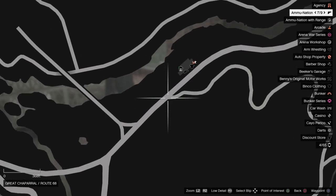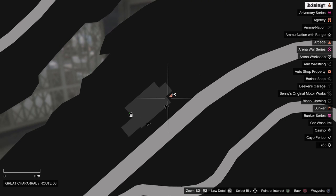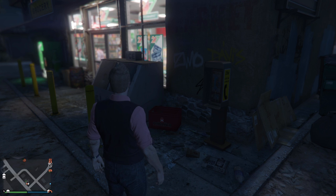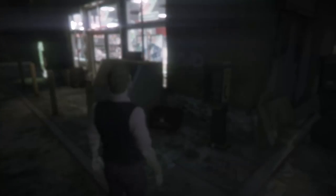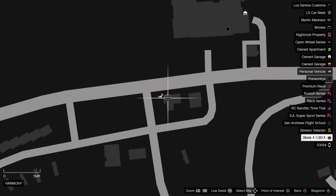Payphone location number twenty is right near the entrance of the military base by this garage — you can purchase the gun store and clothing shop on the corner over here. Moving to payphone location number twenty-one: keep in mind these are now going to be over in the Sandy Shores and Palito Bay area. This one is right over here, pretty much at the beginning of the area, right by this store location.